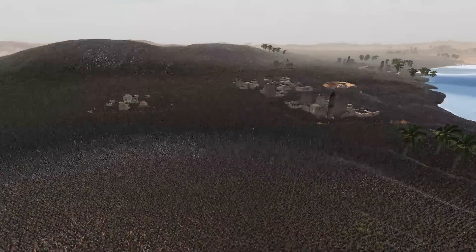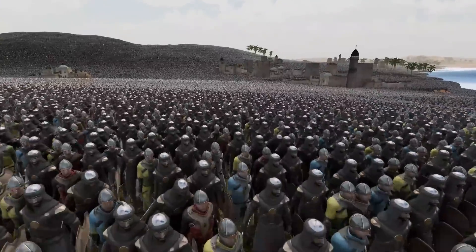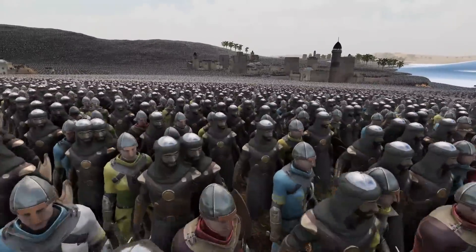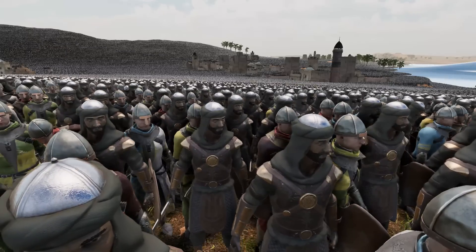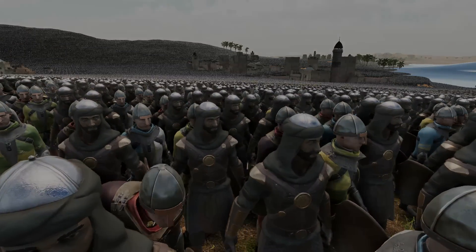The enemies consist of Roman soldiers, medieval footmen, medieval knights, Persians, Mongolians, ancient Egyptians, and so much more. There are 7 million of them. Can 1,000 Spartans defeat 7 million of every ancient army in Ultimate Epic Battle Simulator 2? Let's find out.